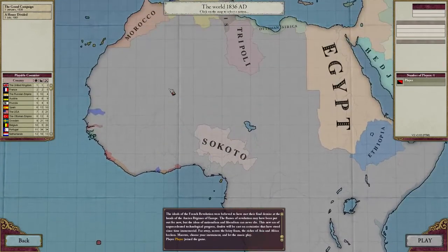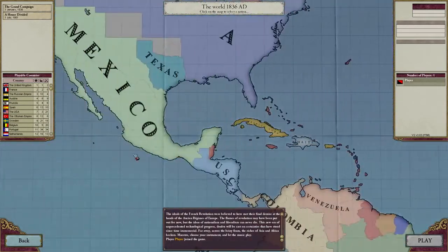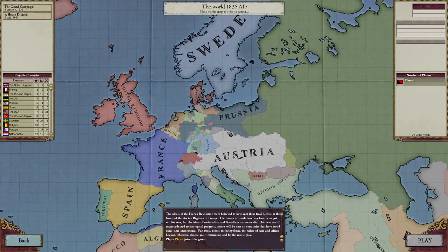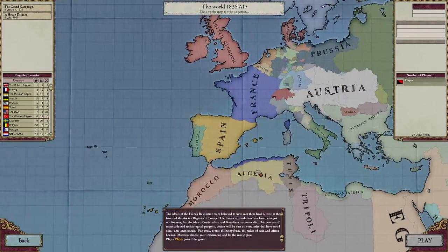We managed to take over a huge chunk of Africa and establish ourselves in China as well. But hey, it is what it is, and there's not really much else we can do about it, so time to move on. It begs the question: who am I going to play as next? I don't really want to have to play as the United States again and do all that work just to get back to where it was.